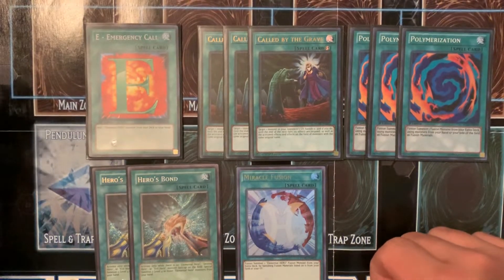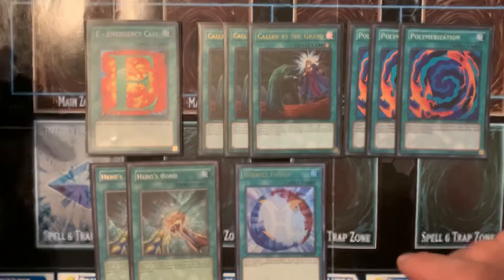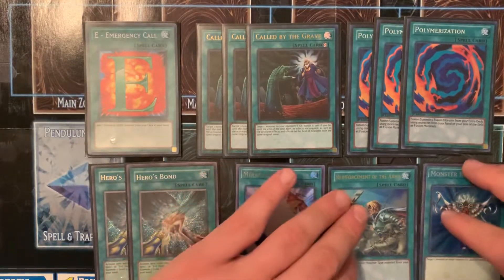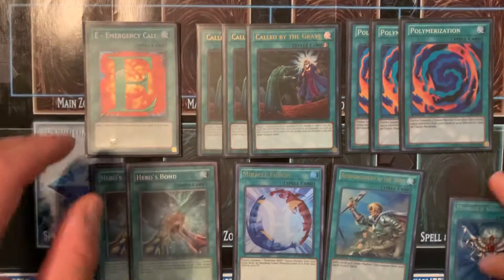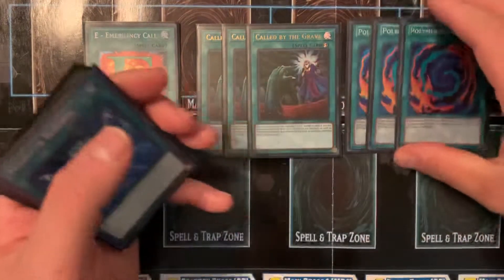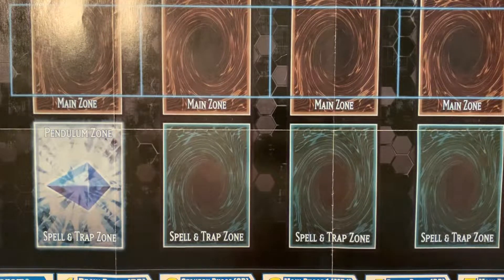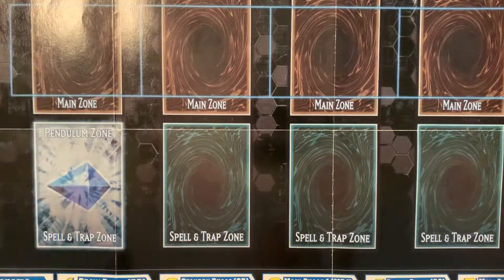I have decent trades — I have a lot of Dark Magician stuff I'm trying to unload, and I do have an Ancient Gear Fusion I'm trying to unload. I'm running one Rhoda, and I think I'm going to upgrade this Monster Reborn to the Legend or Lost Art version. So a lot of stuff I need to get before this deck is complete.